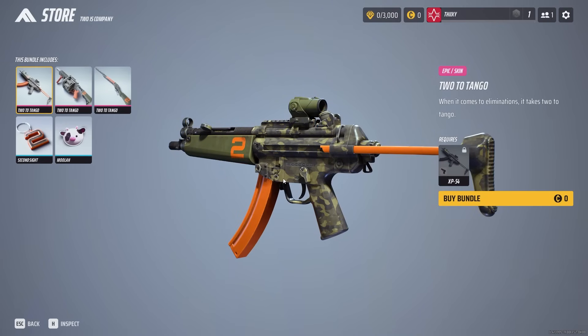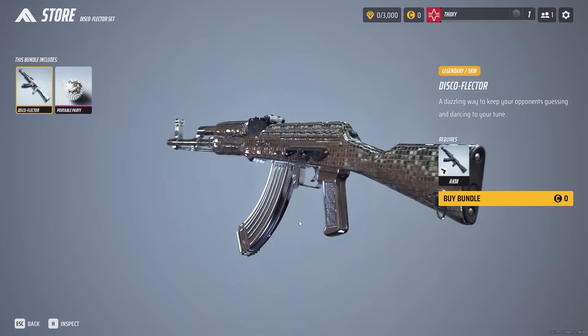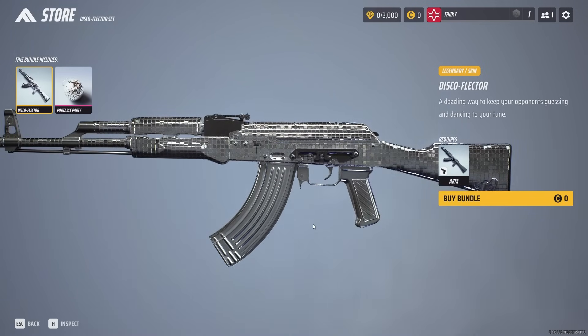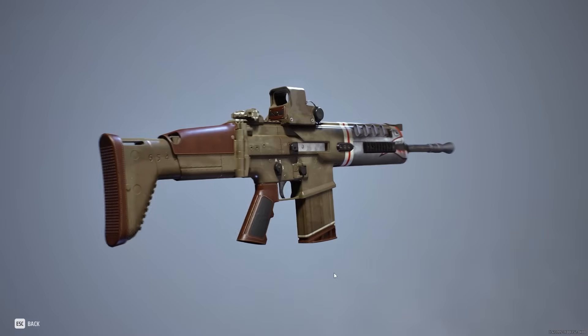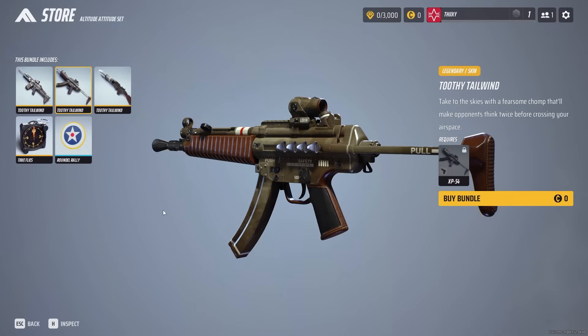I was pressed for time so I wasn't able to indulge in every collection available. However, I did gaze upon the Disco AKM skin, which is very glamorous. And finally, the Toothy Tailwind collection, which features a warplane-type take on weapons. Look at the attention to detail — the leather, the stitchings on the grip, the colors just go together so well.